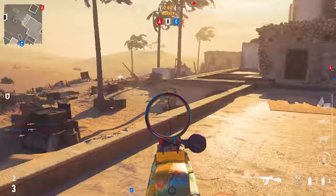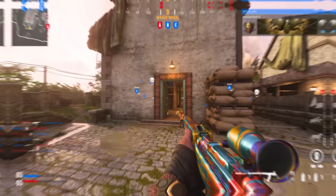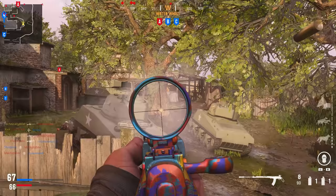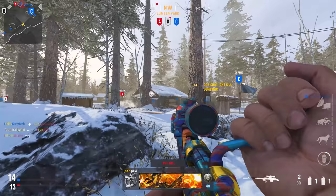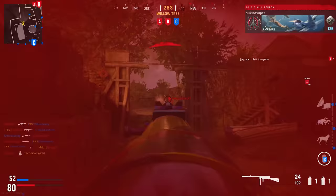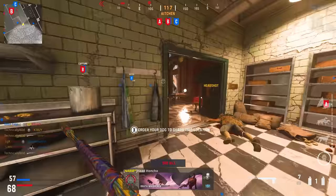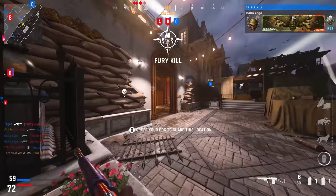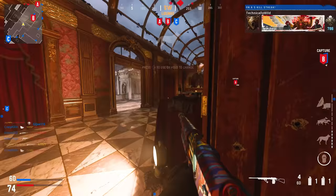The last shared camo challenge for bullet weapons is longshots, requiring a specific separation distance by weapon category. Snipers require 52 meters; assault rifles, marksman rifles, and LMGs require 38 meters; SMGs require 30 meters; pistols and launchers require 20 meters; shotguns require 12 meters. There's no ping system in game, so you can't measure distance precisely. Maps like Desert Siege are great for longshots, but you can also get shotgun, SMG, and pistol longshots on Shipment.